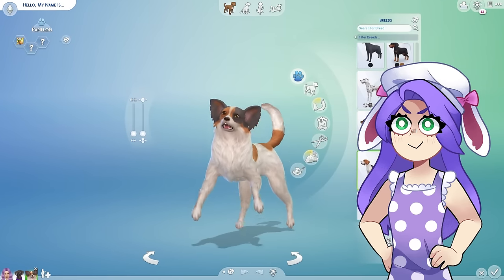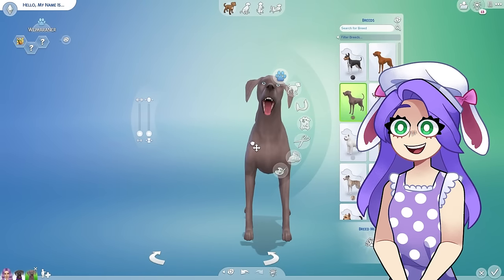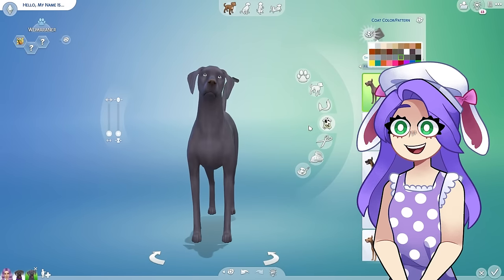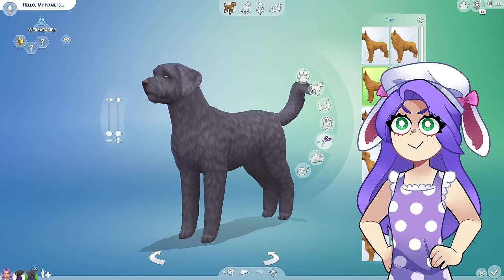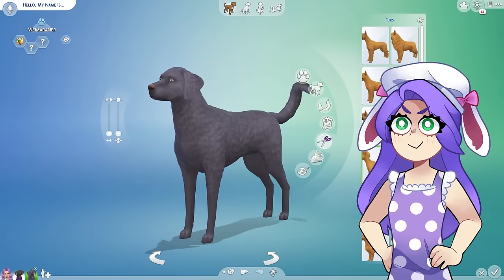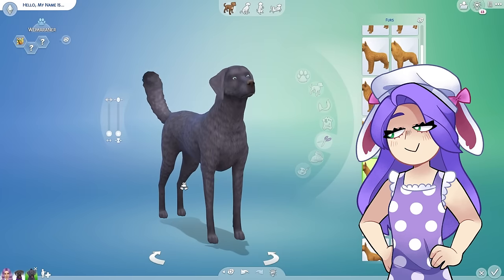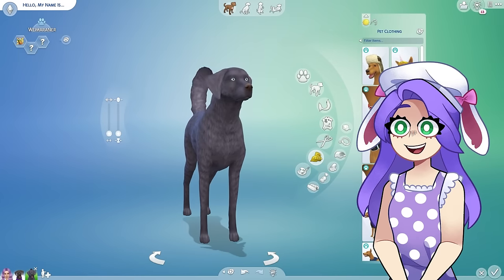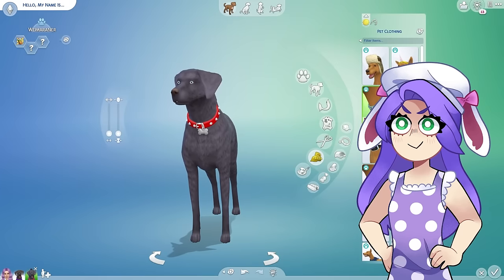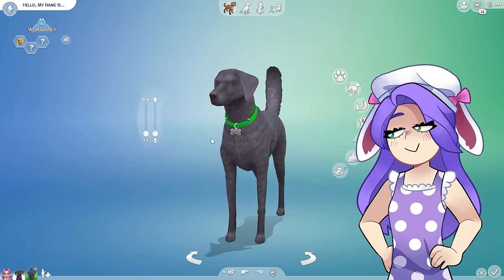I also have another Weimaraner. Let's change the color again because he is also a blue. But this one isn't short-haired — he actually has long hair, not long long hair. Let's see which one of these looks most like him. He looks so cute. Let's go ahead and grab his collar. He has a neon green collar — well, more like a bright yellow-green. This one's close enough.